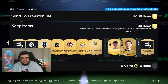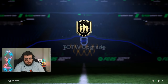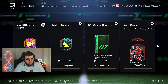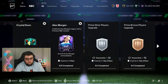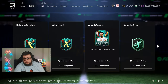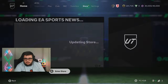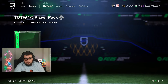Let's try and do these SBCs — two for the week, Upgrade 1 to 5. I need to save 84s for Crystal Dunn. I've been so up in arms with this team. We had such a poor Weekend League last week — obviously we recovered it — but I kind of want to hit the ground running this time.